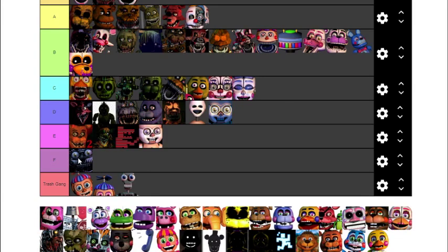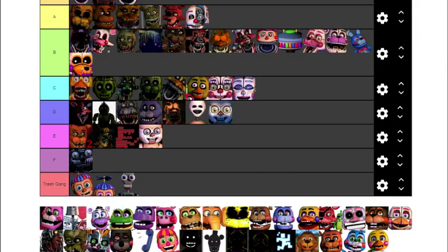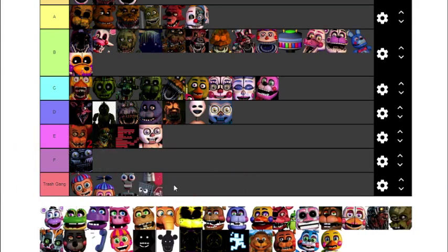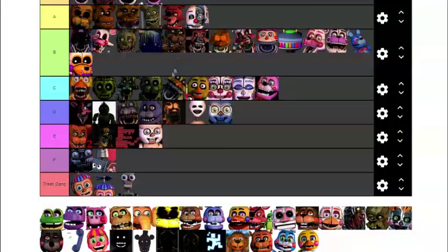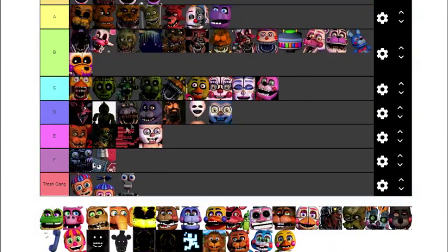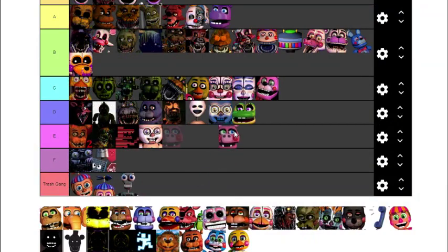Yendo — I hate Yendo. Bonnet is very annoying in Ultimate Custom Night even though she's a small character — putting her one below BonBon. Trash Gang has to be in the trash, otherwise it's illegal. Helpy — I absolutely love Helpy, putting him in Gold because he's always happy. The Mediocre Melodies: I'd put Mr. Hippo in A. Happy Frog is a D.